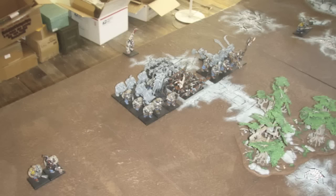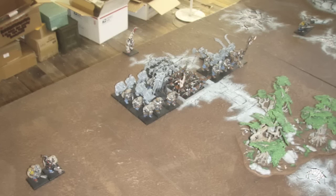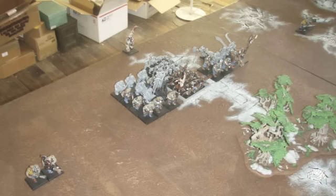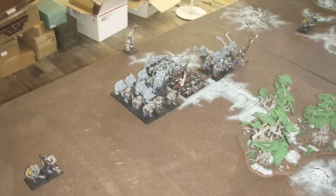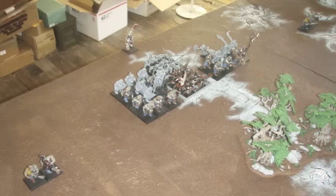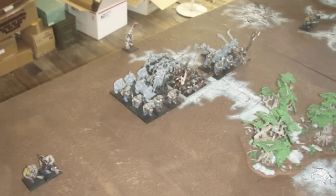Here's an overview of my opponent's army. He's playing Ogre Kingdoms. He's got a couple of big block units. One unit of 10 bulls with full command and additional hand weapons, and in that unit he's also got a Battle Standard Bearer and his Butcher. His Butcher is actually represented by a minotaur model. He's taking advantage of the monstrous infantry rule — command always takes precedence in the front rank, so he can put his BSB and Butcher in the second rank without penalties to the unit.